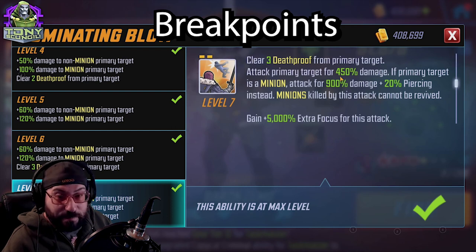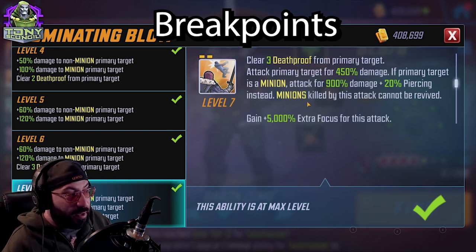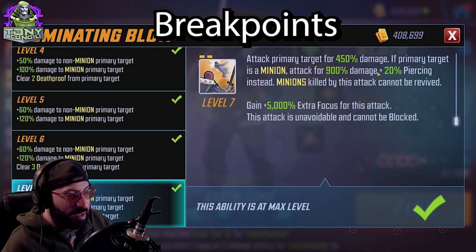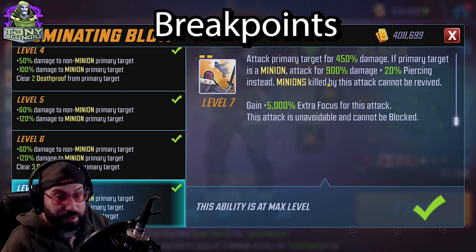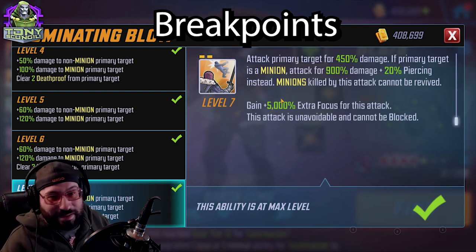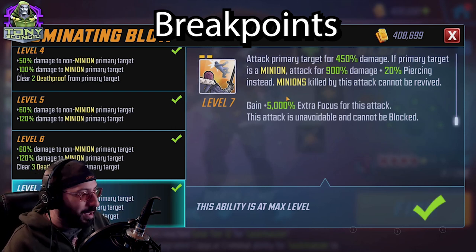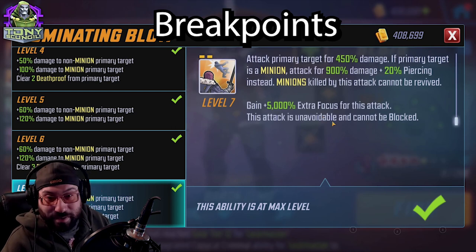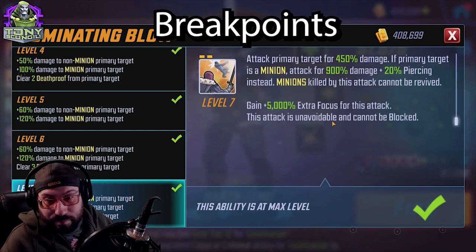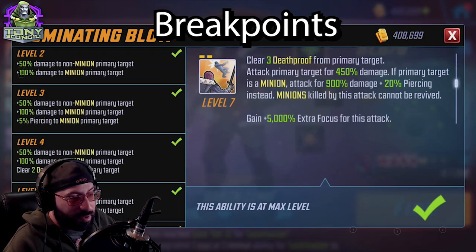If the primary target is a minion, Dominating Blow attacks for 900 plus 20 piercing — straight up murders a minion. Minions killed by this attack cannot revive. I wish the 'cannot revive' applied to anyone killed by this attack. It also gains 5,000 focus for that attack — the numbers are just meant to say it will always happen. The attack is unavoidable and cannot be blocked, which is awesome when you're shoving it right into a Shield Security who's just sitting there.